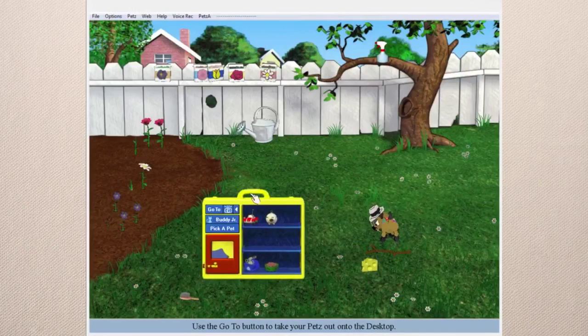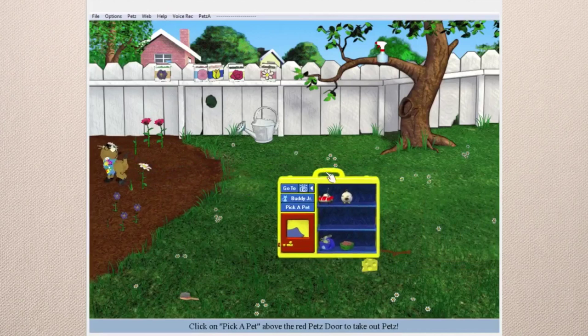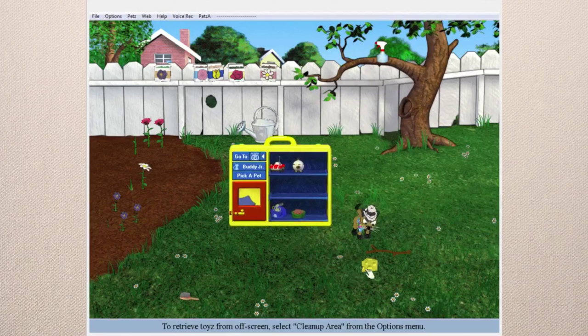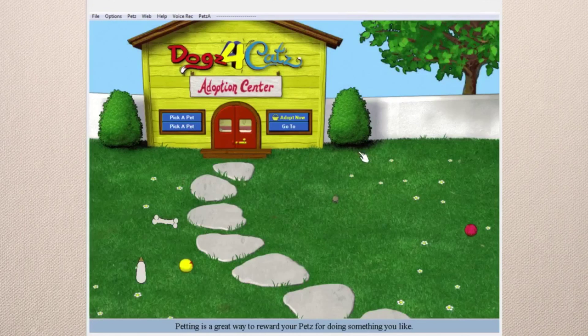Welcome back to more of Let's Play Petz 4, I'm Iron Seagull. I kind of forgot about a really good feature — you can put objects on top of the fence, so I just put all the seeds up there for future storage. I'll put the cheese and comb back in there, and we're going to adopt another pet, so let's go to the adoption center.